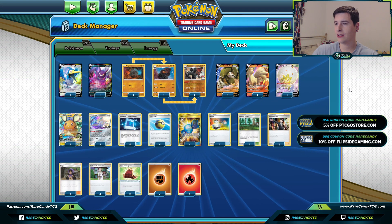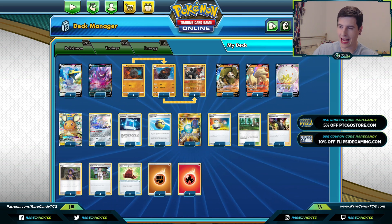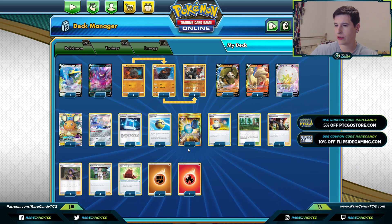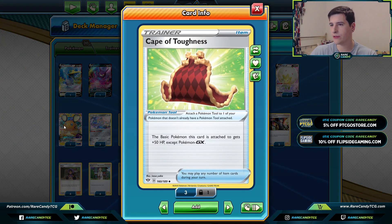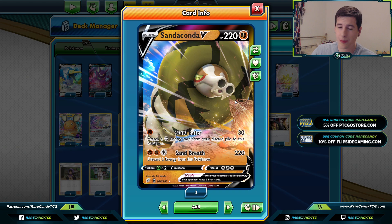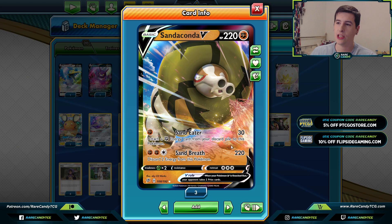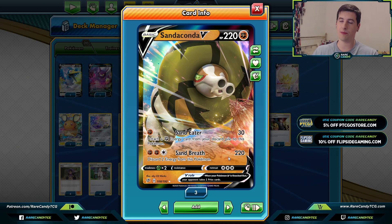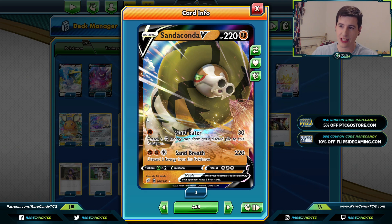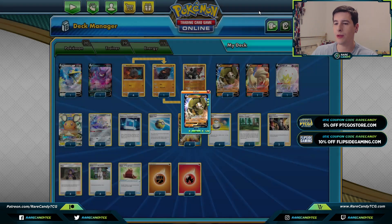Most of the other stuff is pretty straightforward: Rare Candies, Quick Balls, one Viridian as our stadium. Some of the more interesting trainer cards are the two Cape of Toughness, which gives our basic Pokemon plus 50 HP, effectively boosting our Sanaconda up to 270. That's actually a pretty good amount of HP - against something like ADP, an Altered Creation Brave Blade only hits 260, so this keeps us safe in that matchup.